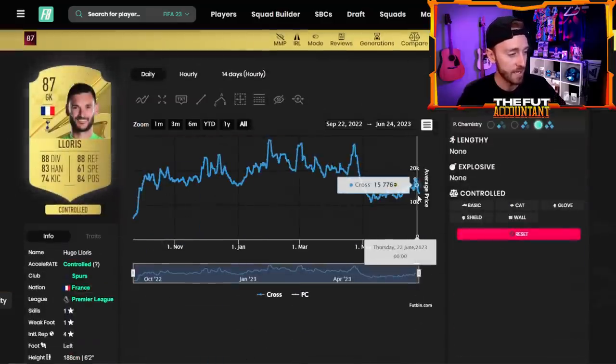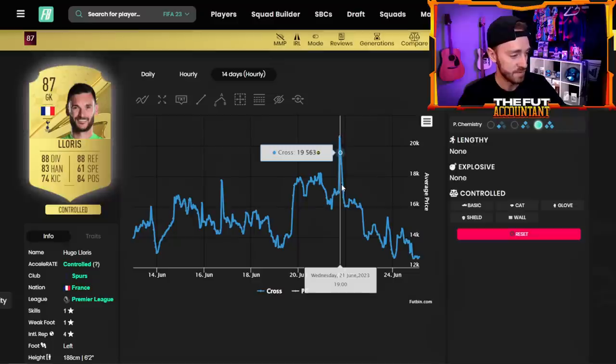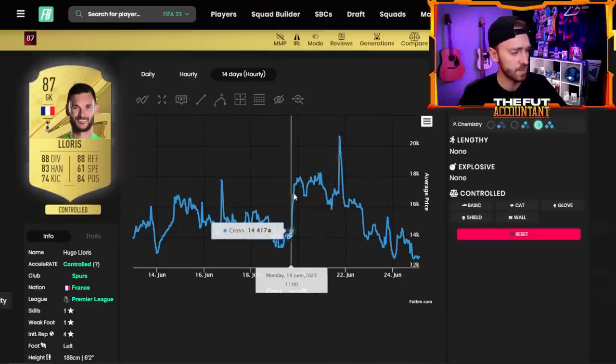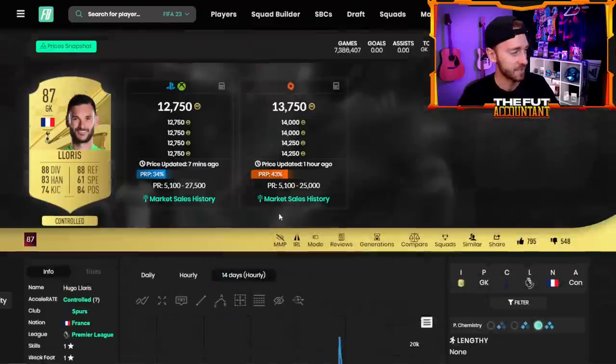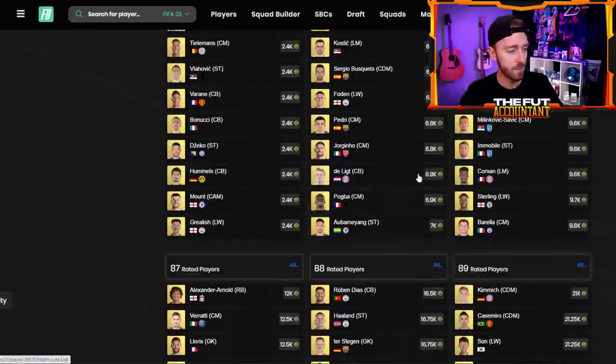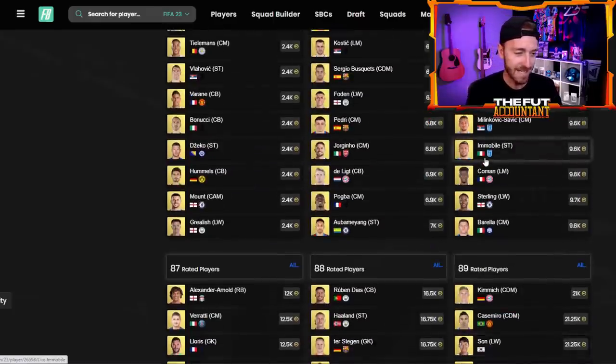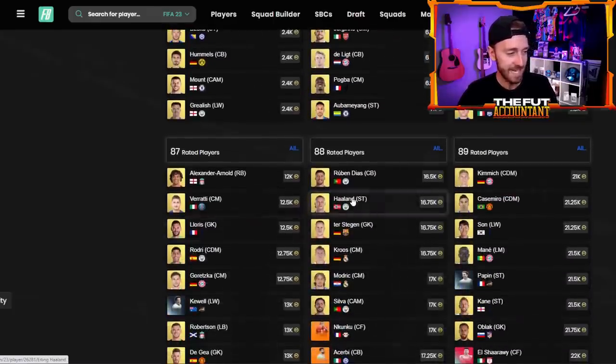At 12K — look how high these were last week when the SBC came out. These guys went to 17–18,000 coins and stayed high for the rest of the week. I love the 87s. Even if EA makes the SBC a little cheaper today, 87s are a really safe bet. 88s look pretty good as well. Basically from 86s to 89s should all rise, but if I had to guess, 86s to 88s would do the best.